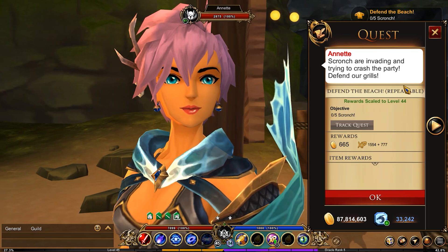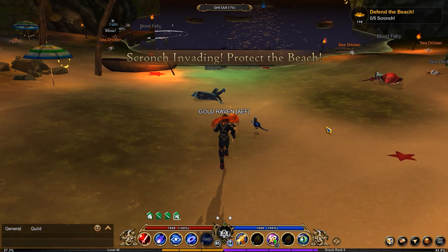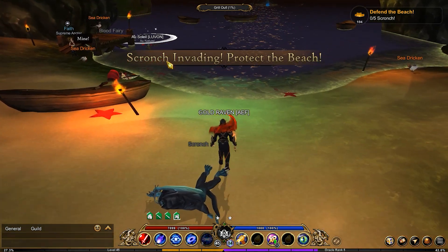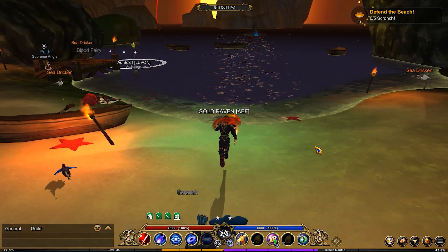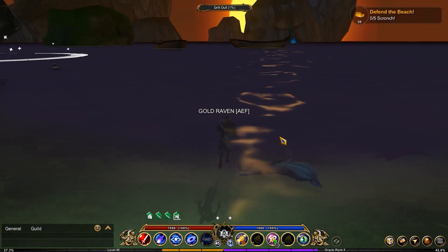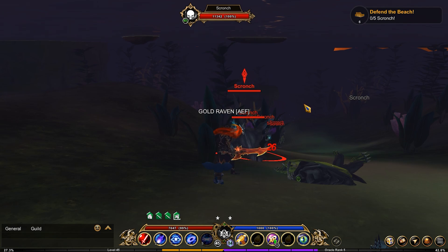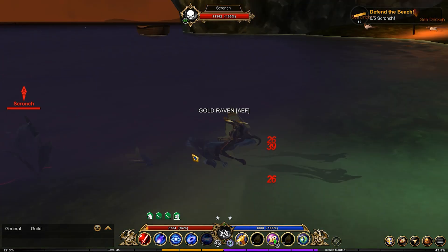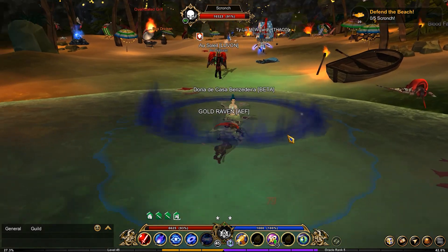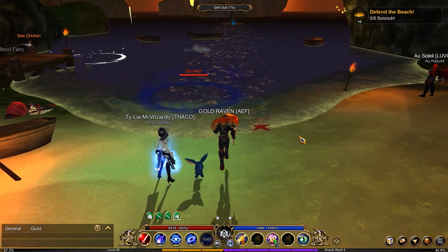The first quest is the scrotch quest. You're going to find those right down at the very bottom over here. You'll get a little indicator telling you that scrotches are appearing, and then they will spawn in so you can take them down. They come from the dungeon down there — you can actually go down there and see them spawn before the indicator pops up.